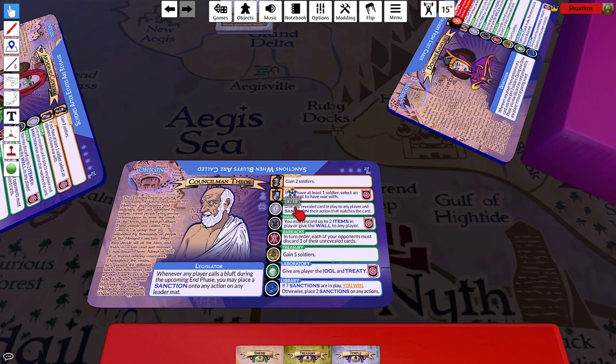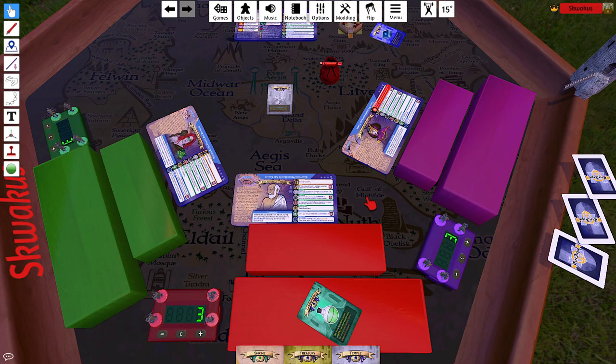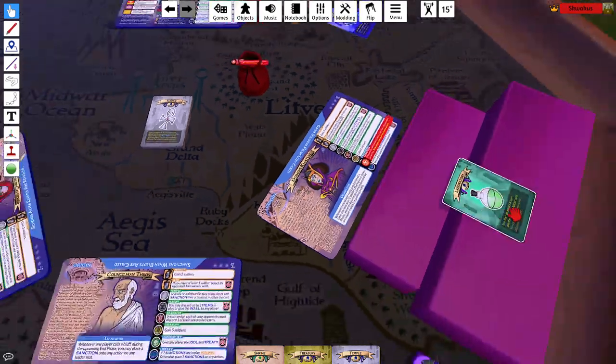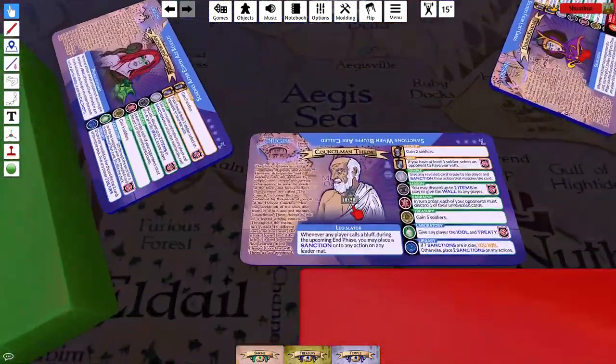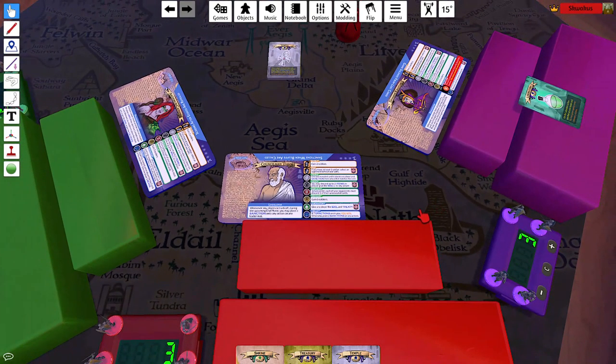There's the temple action: it lets you give any revealed card in play to another player, and then you sanction the corresponding action. So if I gave you this laboratory, you get a sanction on your laboratory — it's like a healing effect.